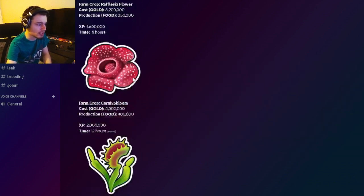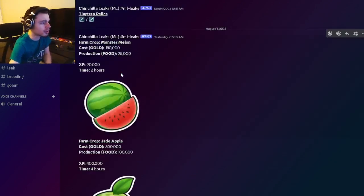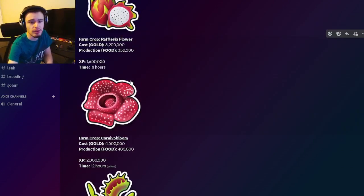Then we have another one that will cost 3.2 million gold, give 350k food, and 1 million XP. And the last one is the Carnival Bloom — it will cost 4 million gold, give 400k food, and 2 million XP, which is amazing. All of these are great and will give much more options to later-game players, which is something we really needed.